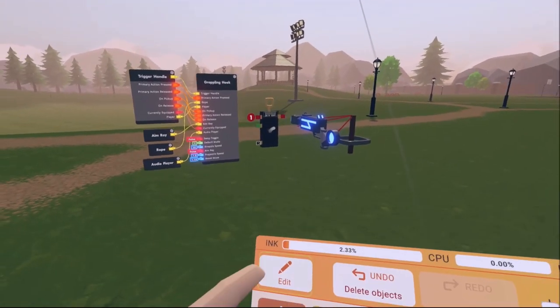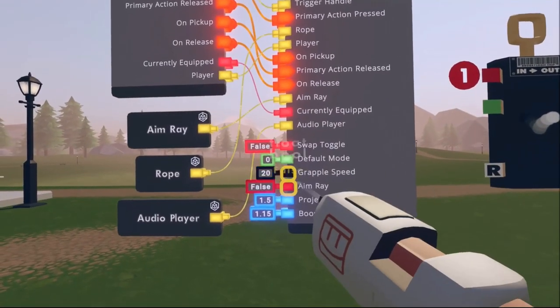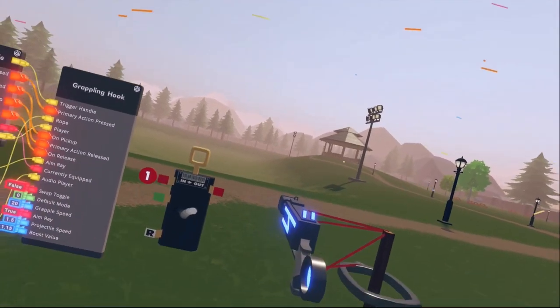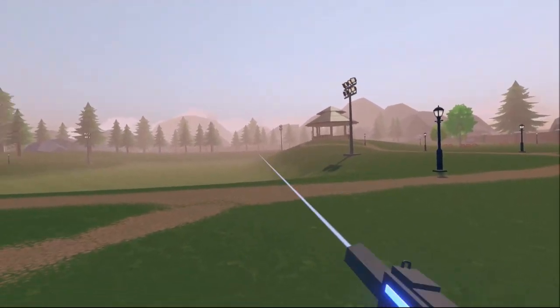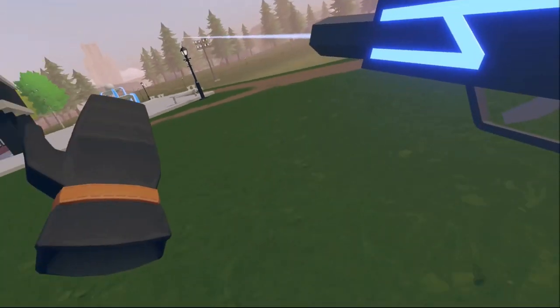There's more to it. For example, first thing, we have the aim ray. This makes it so that whoever's holding the gun — and only whoever's holding the gun — you have a beam, so you stop missing everything. Much easier to aim.